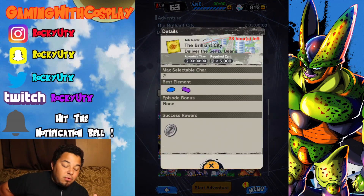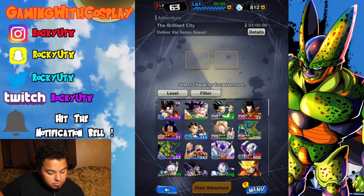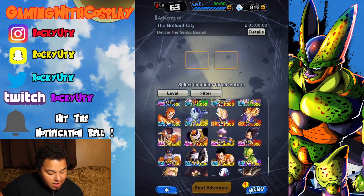Make sure you guys use the best elements because it's going to give you a better chance to get better stuff. The better success rate, the more you're going to get from it. The best element to use is blue or purple. You're always going to want to try to go with the highest characters you have.